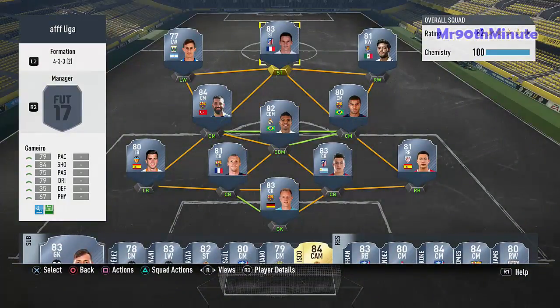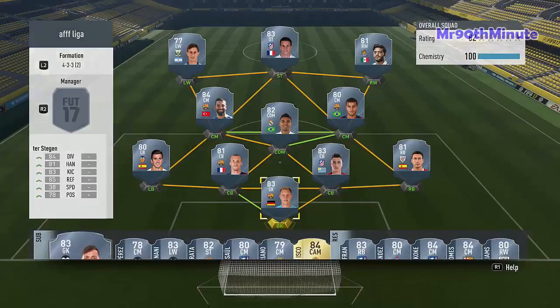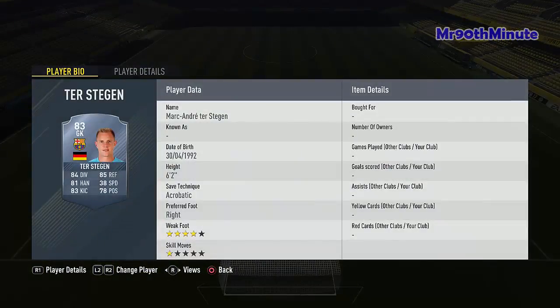This is an affordable squad builder so I'm not gonna have Messi, Bale, Suarez, or any of those players in this team because they're the most expensive players in the game. This squad is designed to get you to Division 5, maybe even Division 4 depending on your skill level, and it's under 30,000 coins. Let's get into it — as our goalkeeper we have Ter Stegen, the Barcelona starting goalkeeper.